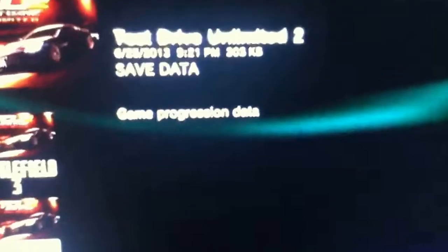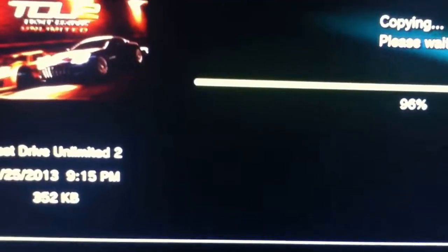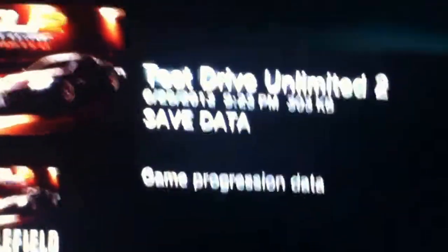Of course everything loads slow, but whatever. As you can see I have a USB, and what you would want to do is take your save data — which you have here — and copy it to your USB. But since I already did it, I'm going to recopy it to my PS3 because I'm just getting my money back. You would do the opposite: take this save data — make sure it's saved data — and copy it to your USB, then start up Test Drive Unlimited 2.